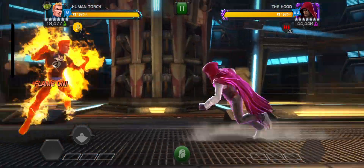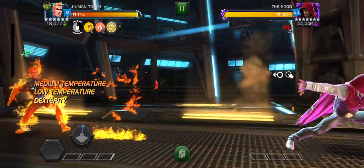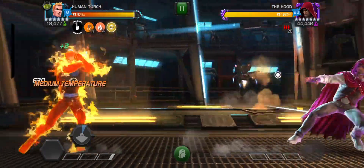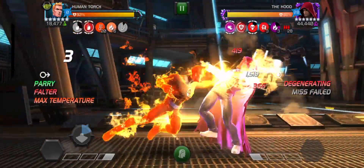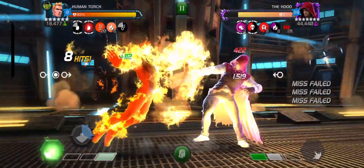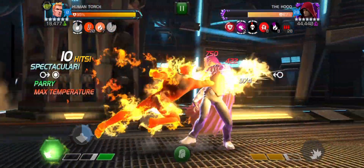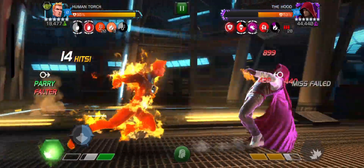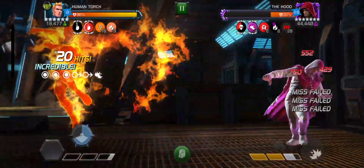I'm using his ability and building my charges by taking hits on my block, because I want to maintain my temperature till the end of this fight and melt The Hood. You can see Human Torch is doing really nicely — he's melting him. The health is dropping like a bleed debuff, taking him down badly.